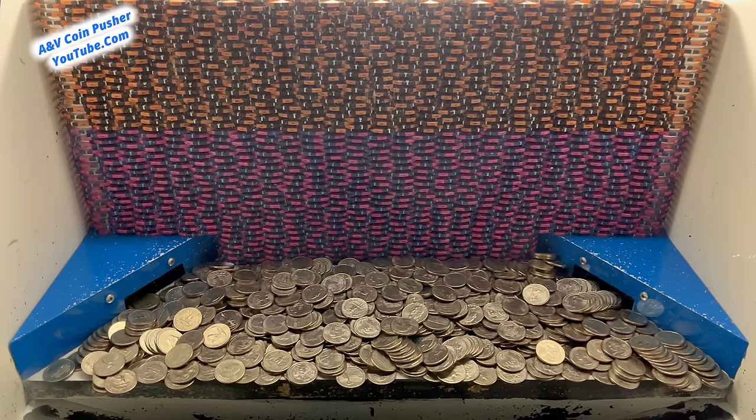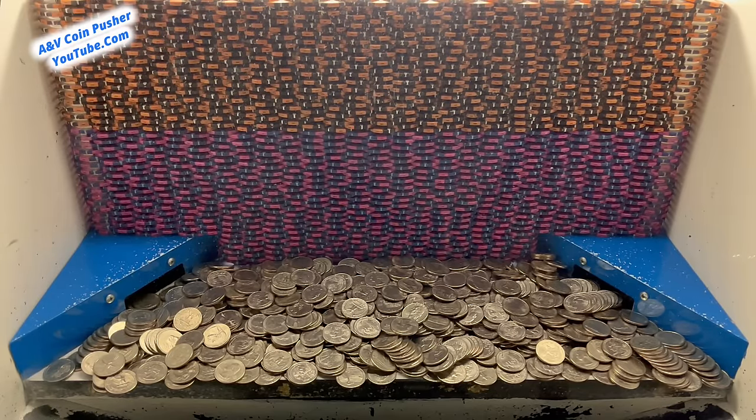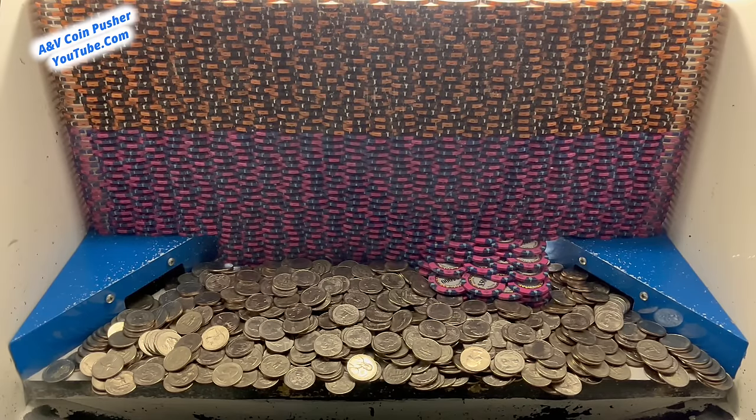They've got a humongous wall in there — it's probably one of the biggest poker chip walls I've ever seen. The bottom layer has five thousand dollar chips, and the top layer those orange chips are all ten thousand dollar chips. They've got some golden towers on the pusher back there, a blue mystery bag, some one thousand dollar chip towers, a yellow mystery bag on the right blue shelf, a red mystery bag on the left blue shelf, and two stacks of hundred dollar bills.